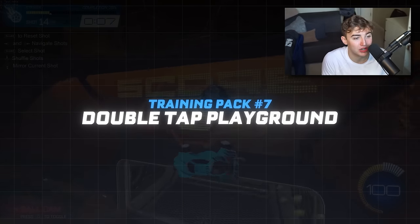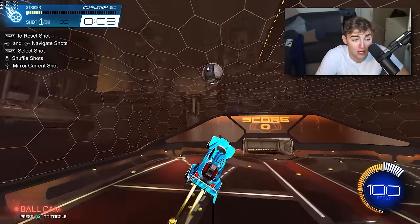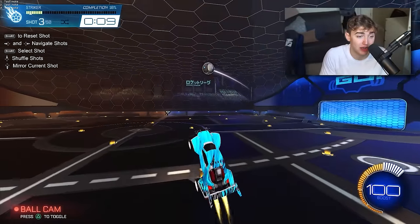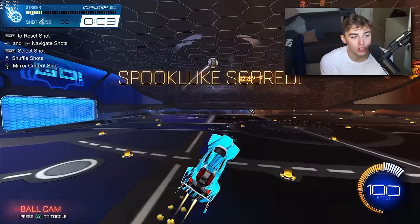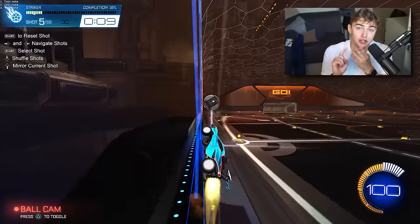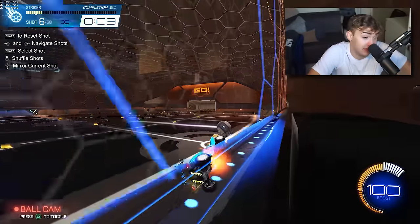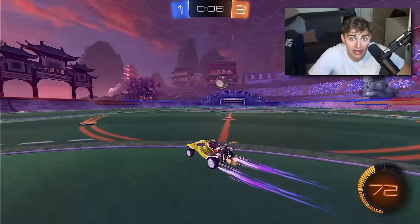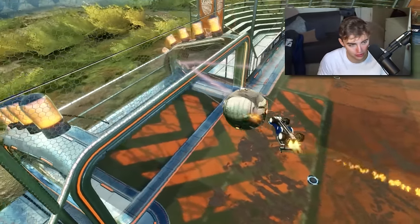Aerial car control pack number seven: Double Tap Playground by Whey Protein. Whey Protein is one of the most popular training pack creators for a reason, and Double Tap Playground is probably his most famous pack. The reason it's so useful is not because you're going to be using double taps that much in game, but because doing this pack will get you so much better at your aerial car control, your air roll, and your reads off the back wall. If you do this pack for a week or two, I guarantee you will see an increase in your car control and speed in the air.